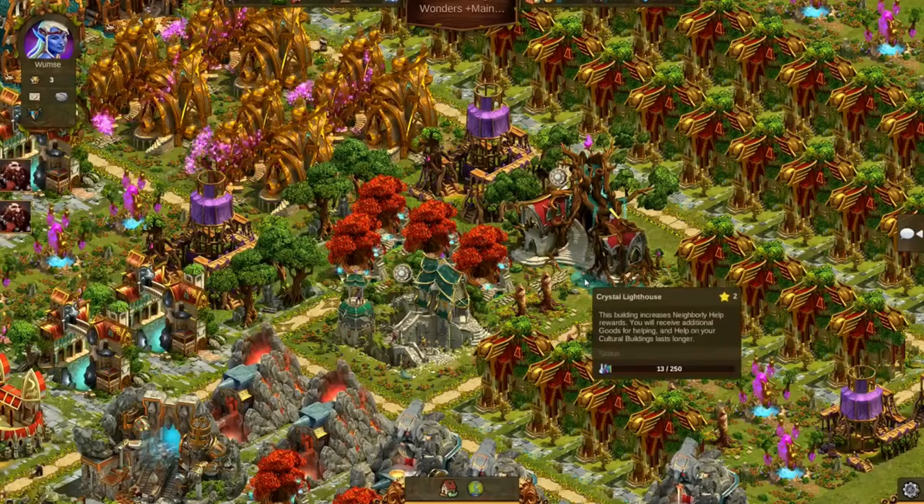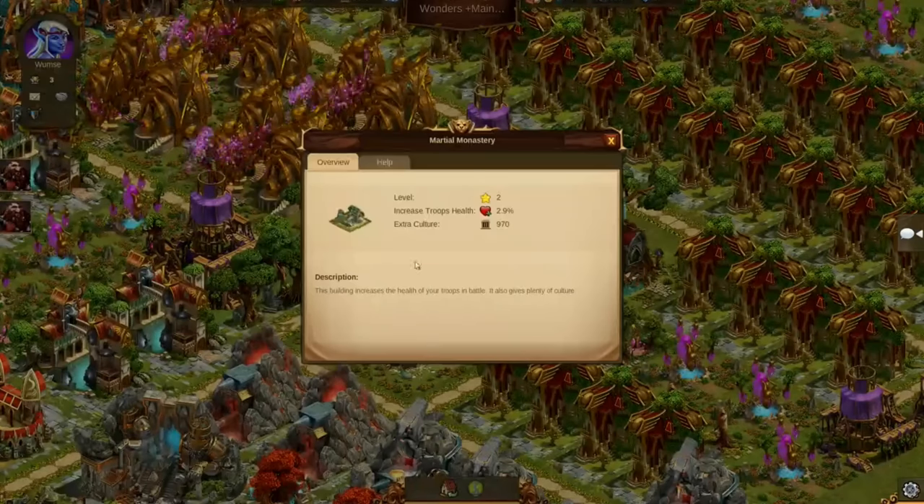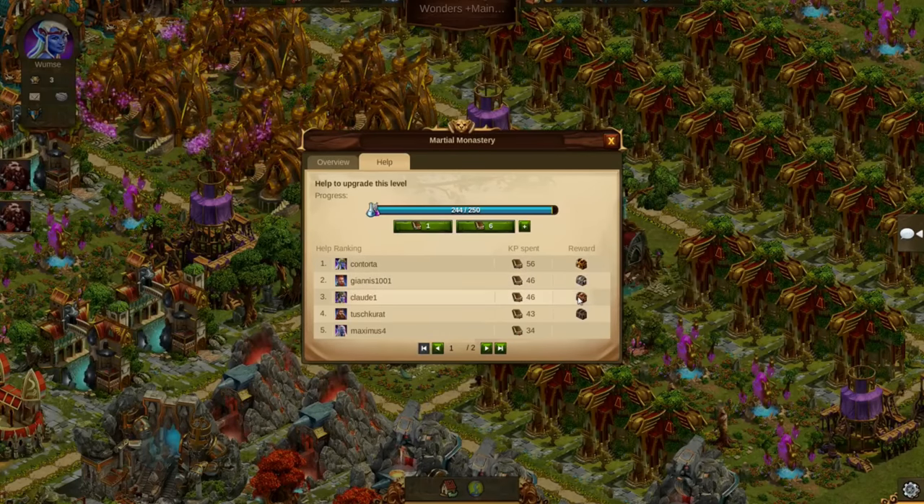Once built, you can even upgrade the Ancient Wonders to further strengthen their power. Upgrades, however, require lots of Knowledge Points. Fortunately, you can ask all guild members and neighbors to invest Knowledge Points. Their help will not remain unrewarded — those who help the most will receive Rune Shards and Knowledge Points when you upgrade the building.